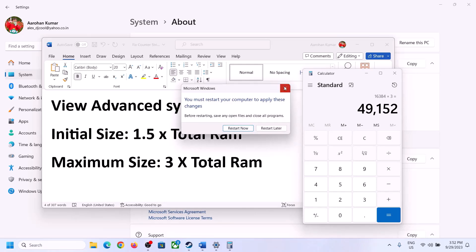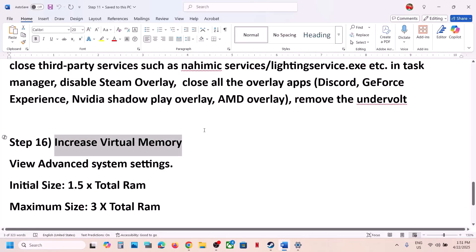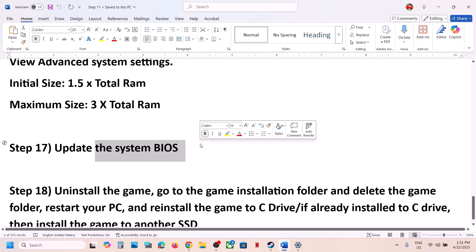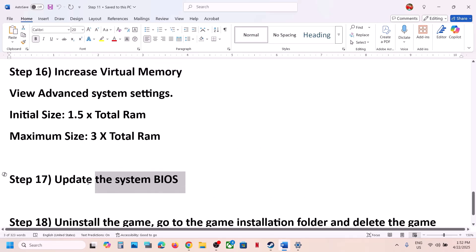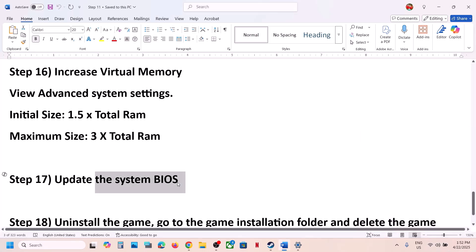The next step is to update the BIOS. Go to your system manufacturer's website, select your model number, and update the BIOS. For laptops, make sure the battery is above 10% and the AC adapter is connected. During the BIOS update the system will restart — do not unplug the power cable. After the BIOS update, log in and launch the game.